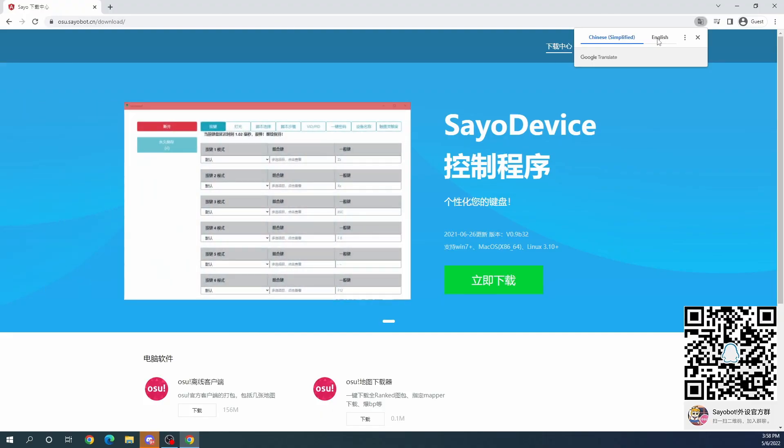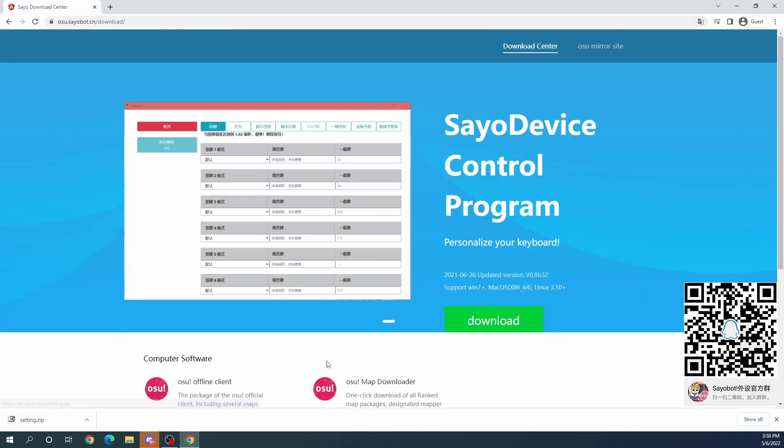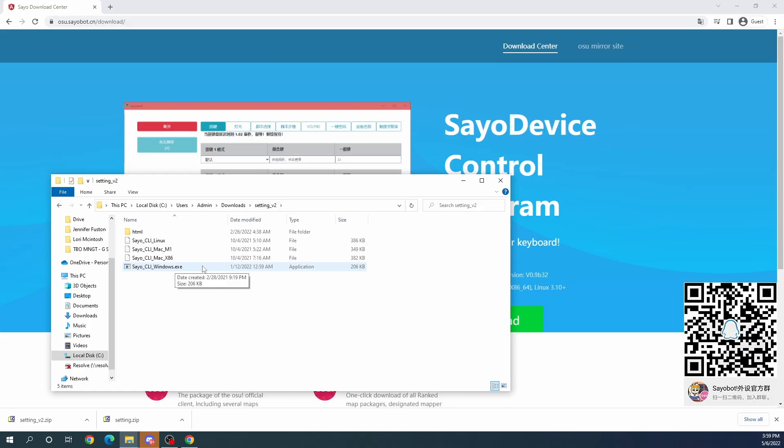First, we're going to navigate to a website written entirely in pictographs. Make sure your web browser auto-translates into English. Then you're going to download the software — link is in the description below. Fair warning: if you don't feel comfortable downloading this software, maybe this video isn't for you. Once you've got the software downloaded, plug in your macro keyboard, unzip the folder, and run the executable.